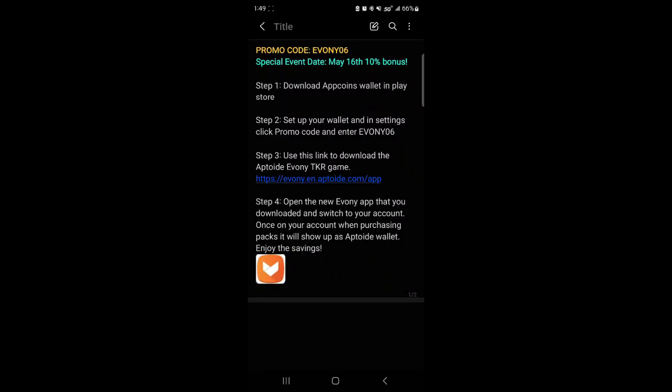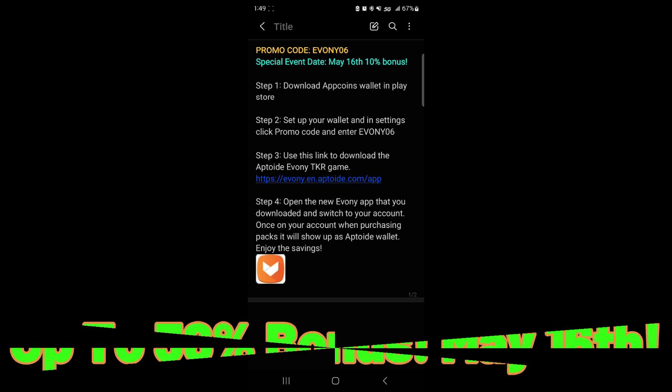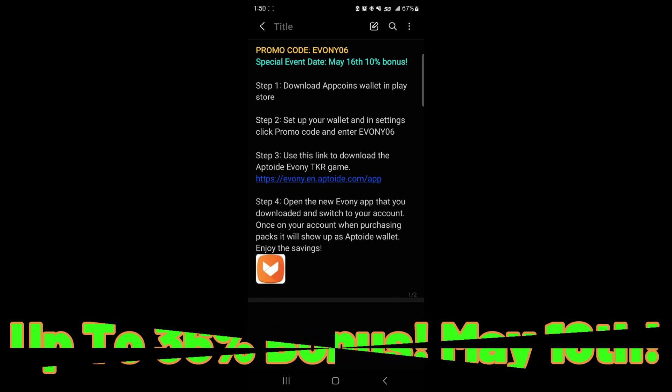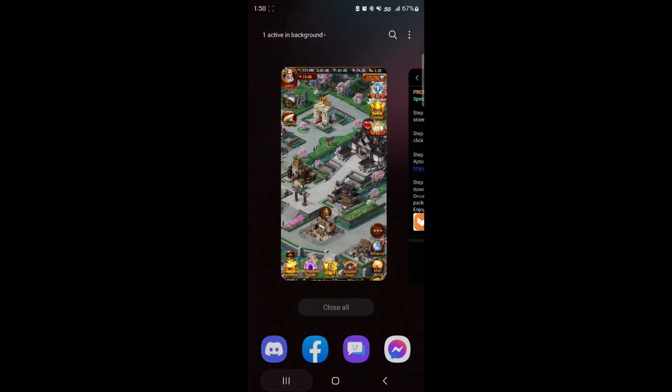What's going on YouTube, Exo here coming in with another video. Before we get into it, just want to throw out this Aptoid promo code: ebony06, all capitals. On May 16th they're doing a special event which would be another 10% back, so with this code and that special event you could get up to 36% cash back to use towards more packs. Share this along to your friends, your alliance members, share it around your Discord. There's quick instructions on how to do it along with this video on my channel.